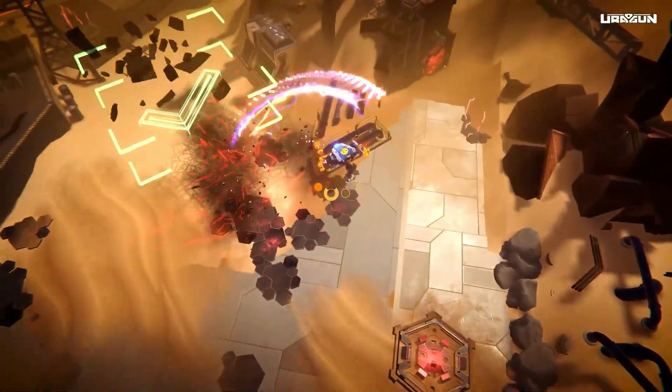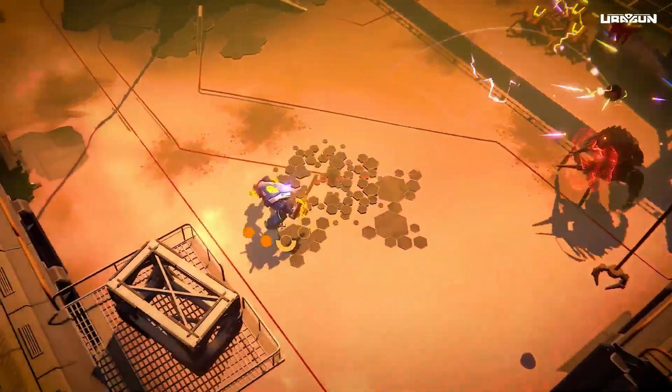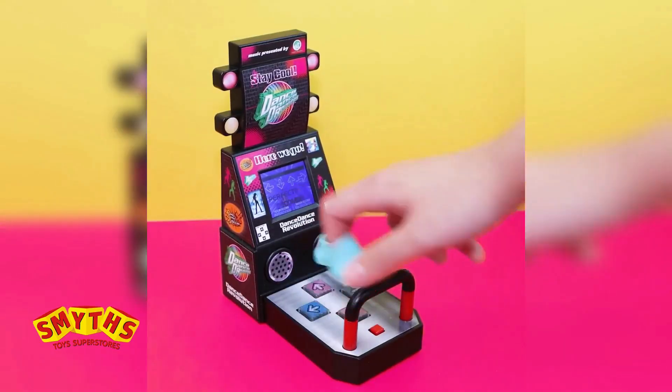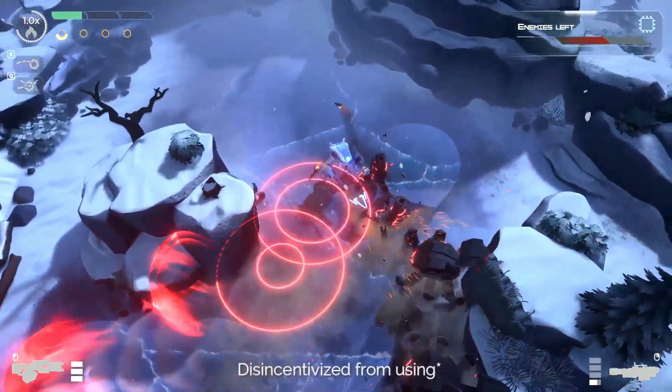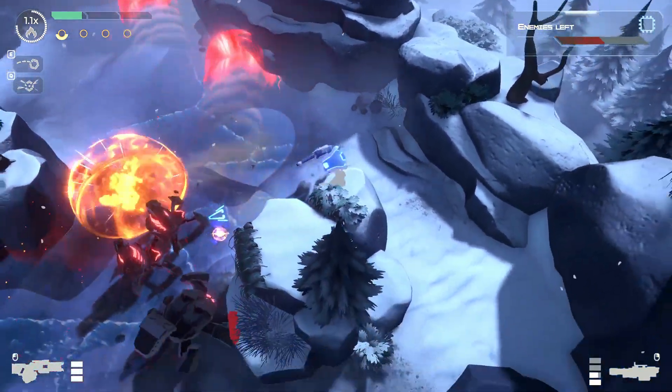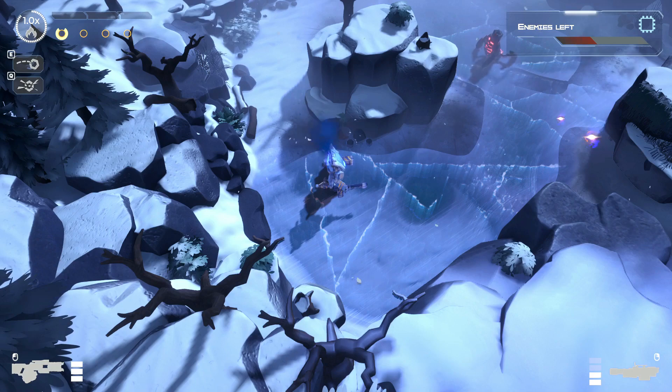Luckily, guns aren't your only means of attack here, as Eurogun features a "heat" resource that's linked to both special attacks and healing. Unless you've got DDR fingers, you're probably going to take a lot of hits here, and they hurt. As a consequence, I found myself disincentivized to use heat attacks, because when I did, I'd run out of heat and inevitably die from a subsequent lack of heals.